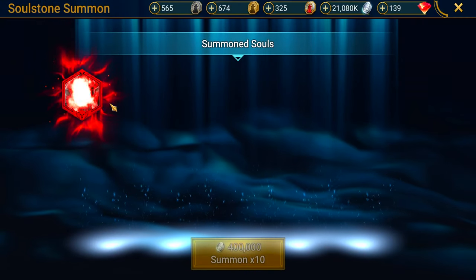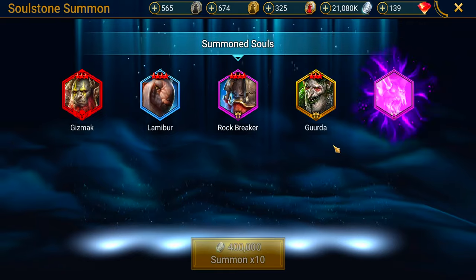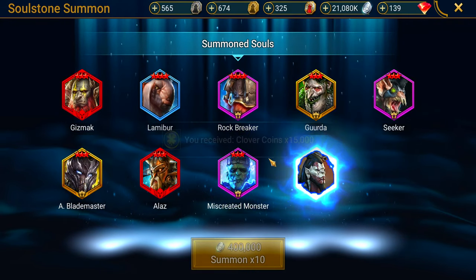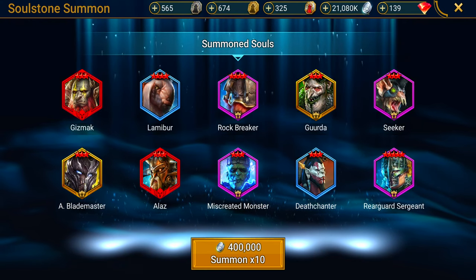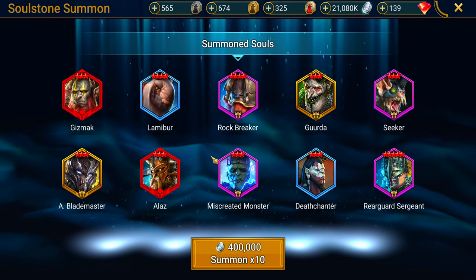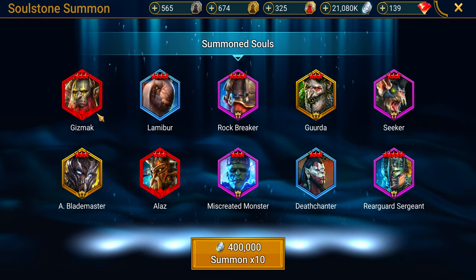Let's do another 10-rip. Another mythical right off the bat — Gizmak. We got some gold — Gorda again! More gold — Blademaster! A three-star for Blademaster, a three-star for Elaz, and Rearguard Sergeant. This is a good pull — I do have Blademaster, so a three-star soul for him, very nice. I wish I had Gizmak and Elaz, but I don't have any of these guys.